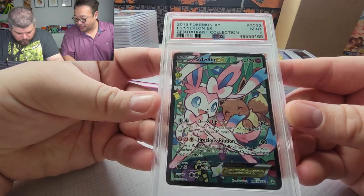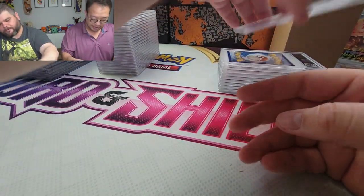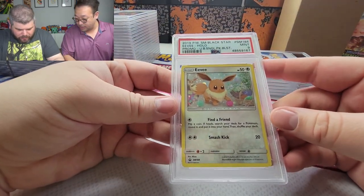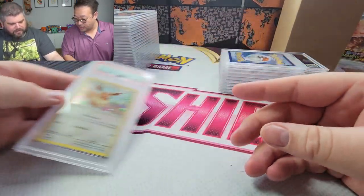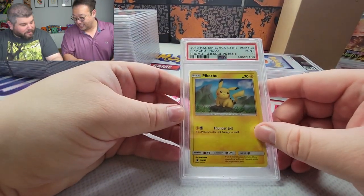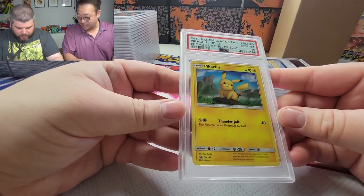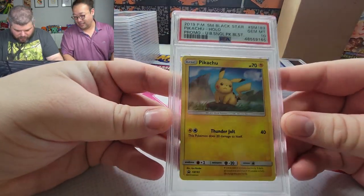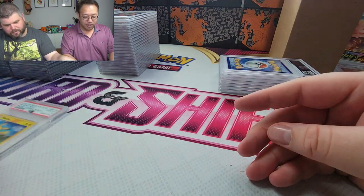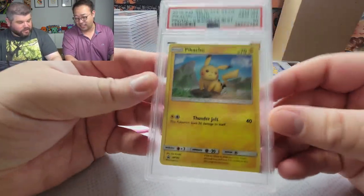I was really hoping for a 10 on this one — a beautiful Radiant Collection card. Promo Eevee — I thought this was the cutest Eevee, that's why I had to submit it. Oh, the Pikachu, the tough one — remember, I have a bunch of these. PSA 9, I was hoping for a 10. But there's a PSA 10 Pikachu — that's awesome!